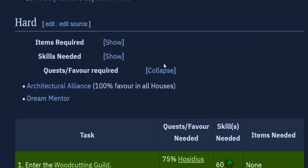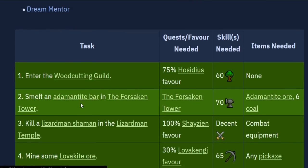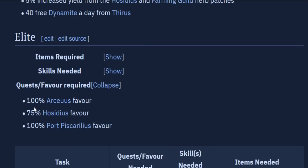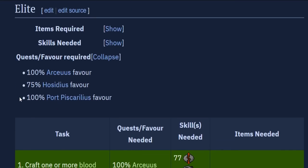For the hard set, you're going to need 100% favor in all houses because that's required to complete Architectural Alliance, which is required if you want to teleport to Xeric's Heart with a Xeric's Talisman — which is the task itself. Then you have the only hard quest, which is Dream Mentor, required if you want to Monster Examine a Mountain Troll. For the elite set, there aren't really any additional quest or favor requirements because the hard set already requires 100% in all houses, so you can't even claim elite if you haven't completed hard. There will be higher skill requirements, but for quest and favor requirements it's the same as the previous set.